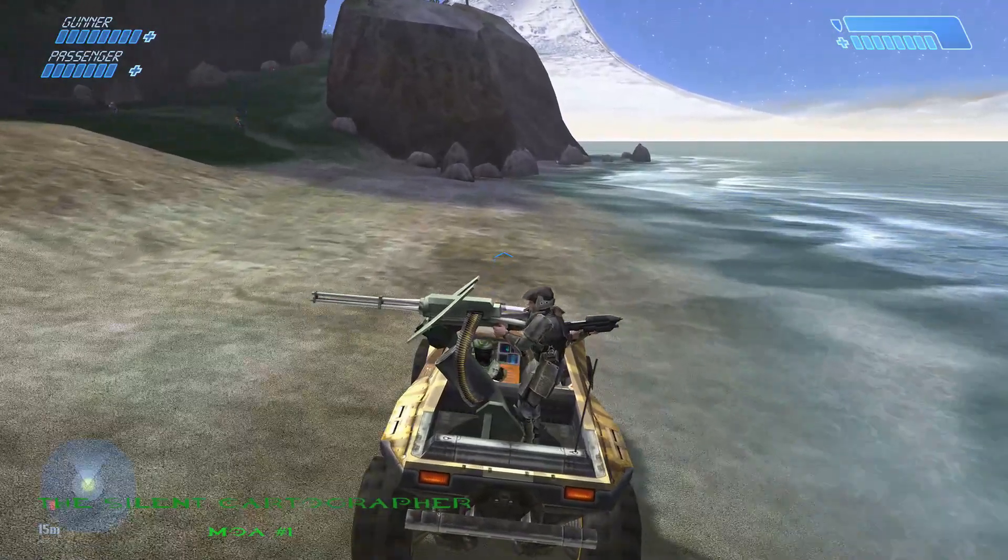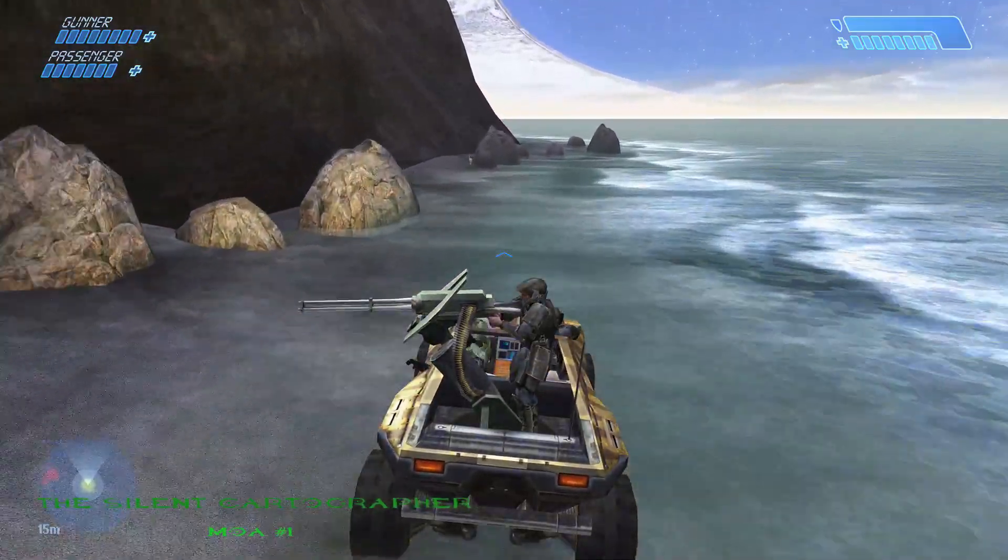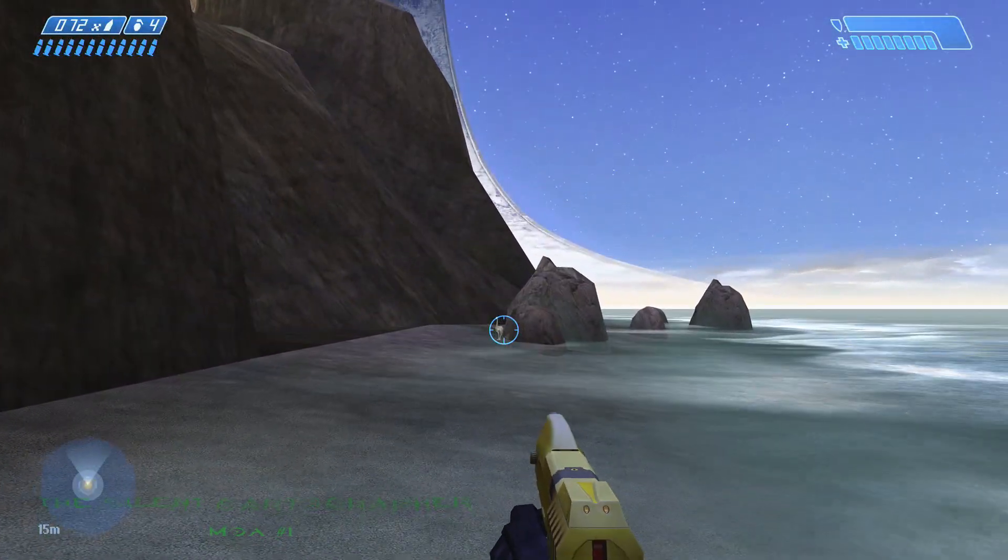The first Moa located on the Silent Cartographer is right at the beginning. Once you get into your Warthog, just head to the shoreline and you'll see it right there.